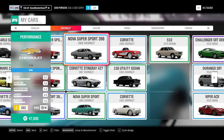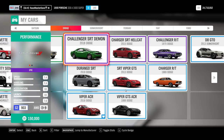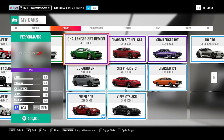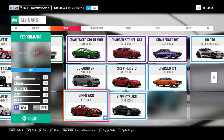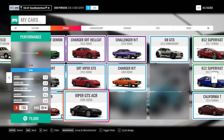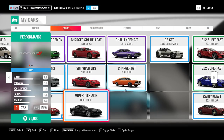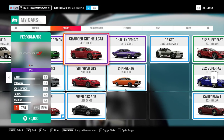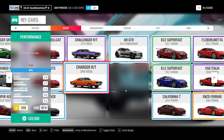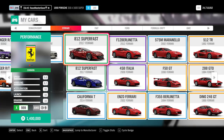Various Corvettes and other Chevrolets are available in the auto show. The Challenger Demon is again a story reward - specifically the Stunt Driver story. Get 30 stars in that and you get the Demon. The Viper ACR 2016 and 1999 are both wheel spins. Couple of Chargers and Challengers from the 70s and 1969, plus Donkervoort - also wheel spin.